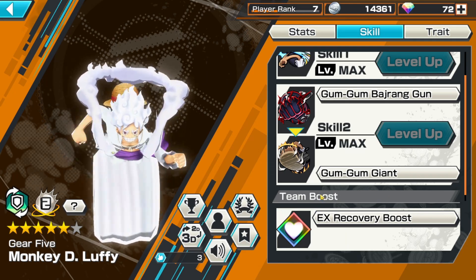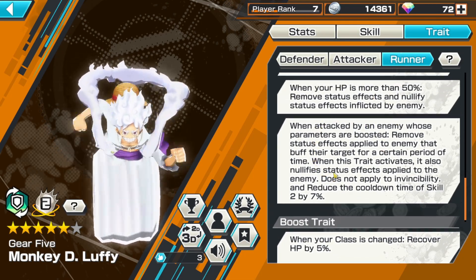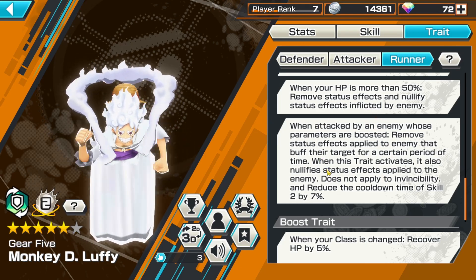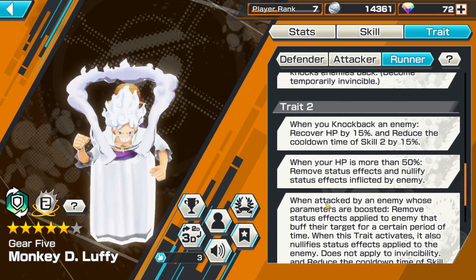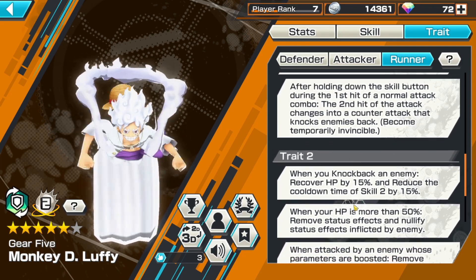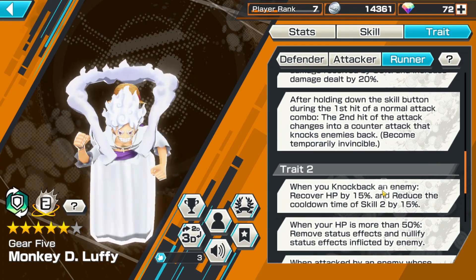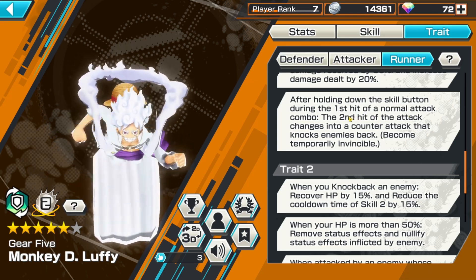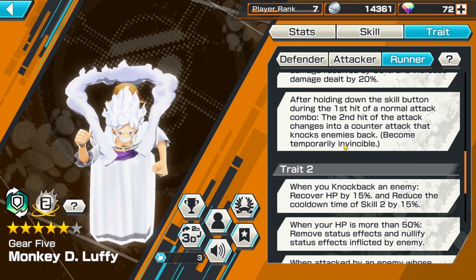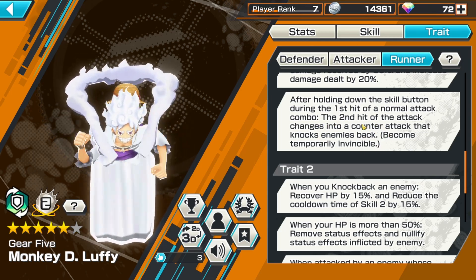He has EX recovery boost, which is super nice — whenever a team boost hits, you start recovering, and it comes in clutch. He's also super effective against Shanks because he can remove his hockey state, and whenever he does that, he reduces skill cooldown for skill 2. As long as you have more than 50% HP, you get status effect notification. When you knock back an enemy, he has that counter mechanic — which is crazy. After holding down the skill during the first hit of a normal combo, the second hit changes to a counter that knocks enemies back. You become temporarily invincible — that's what makes him crazy, because you can just spam this and it's relatively easy.